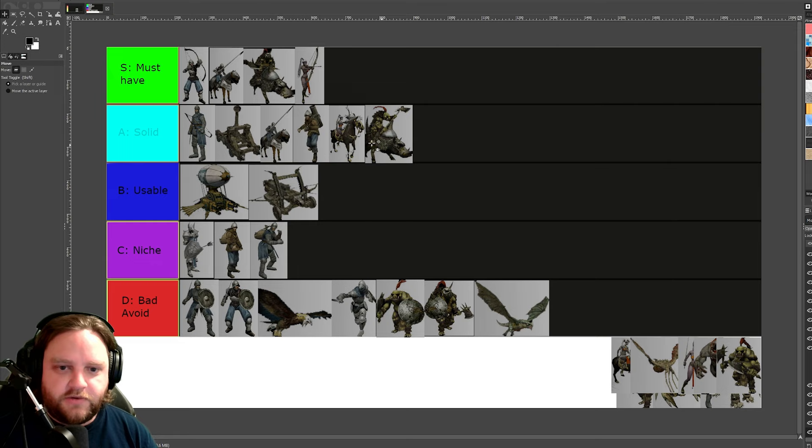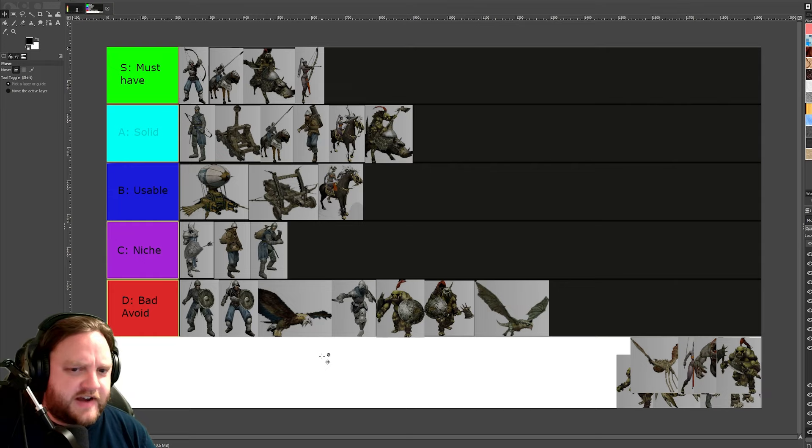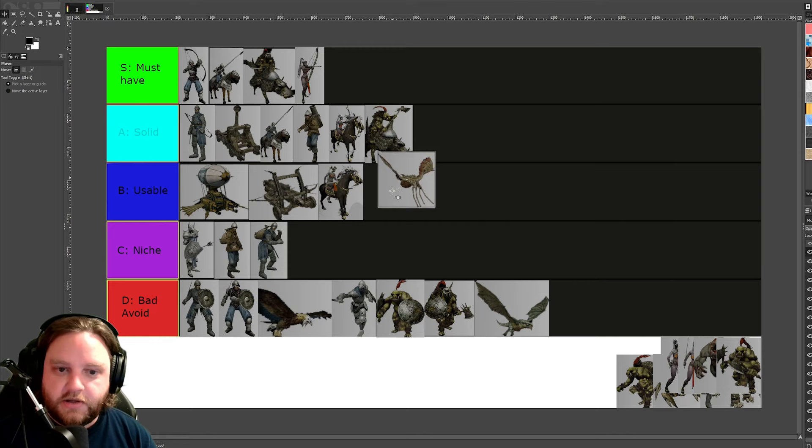Orc light cavalry — same reason as humans: if you have light, just go heavy. Heavy are better in every way. Dark elf cavalry are usable, but they're not nearly as strong or resistant as orc cavalry. I think they're faster and they can cast heal, but you're better off using orc cavalry than dark elf cavalry, unless you're Lucretia because she doesn't have access to orcs.